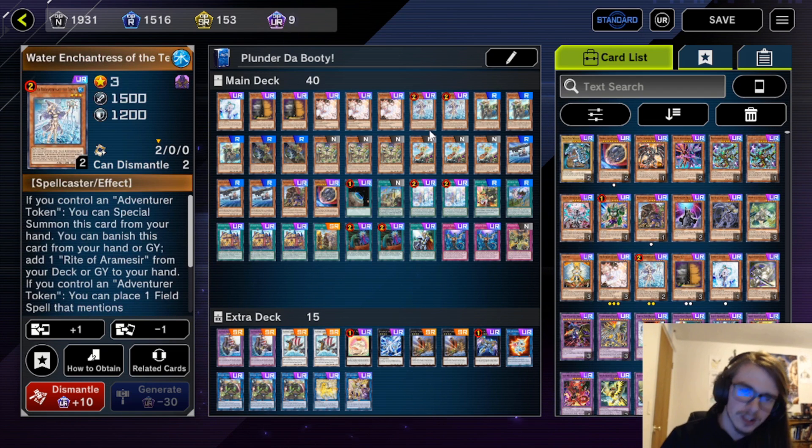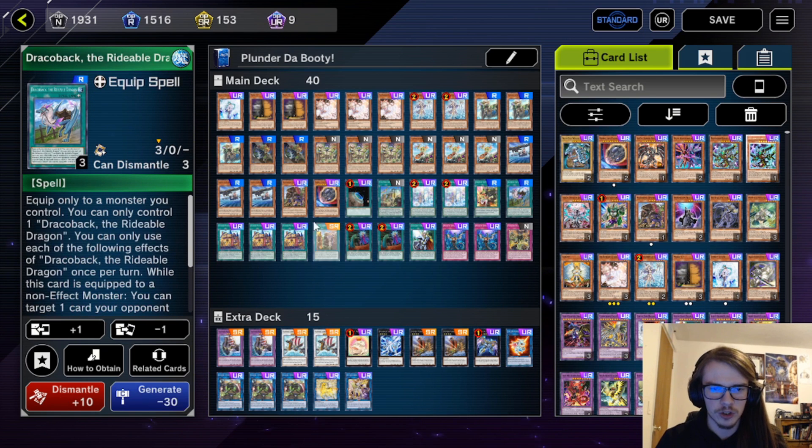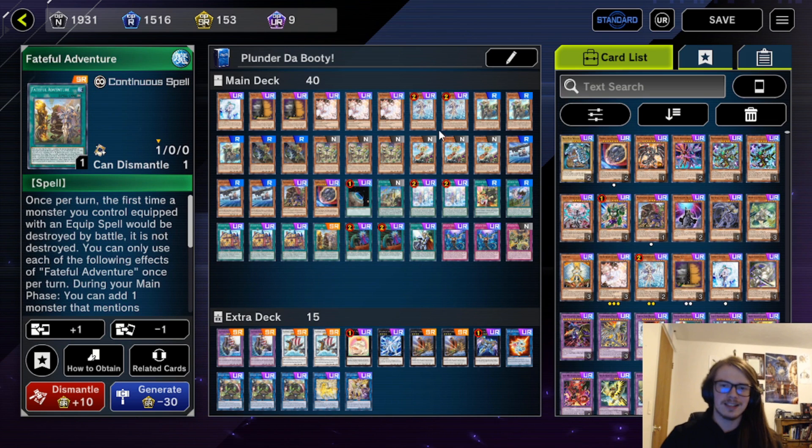As for the adventure engine, pretty standard: the two Enchantress, the two Rite of Aromatisse, the one Dracoback, Wandering Gryphon Rider, and Fateful Adventure — and that's it.